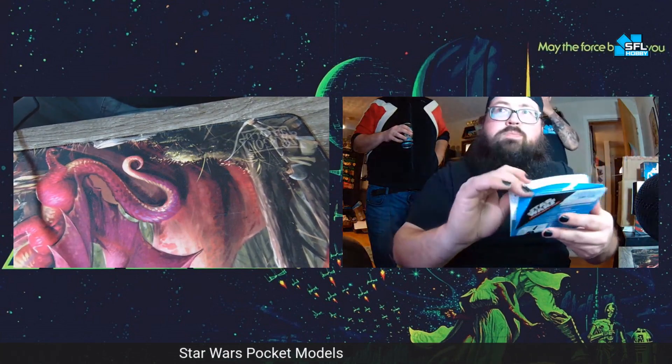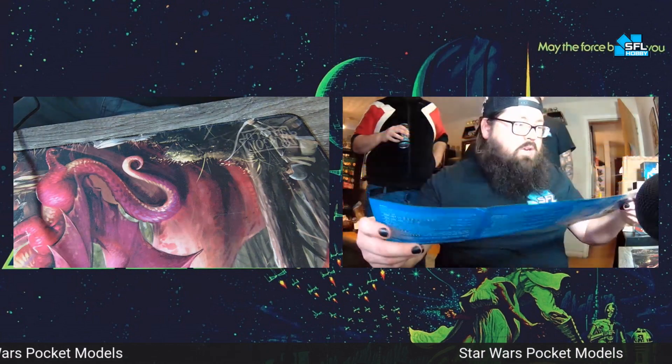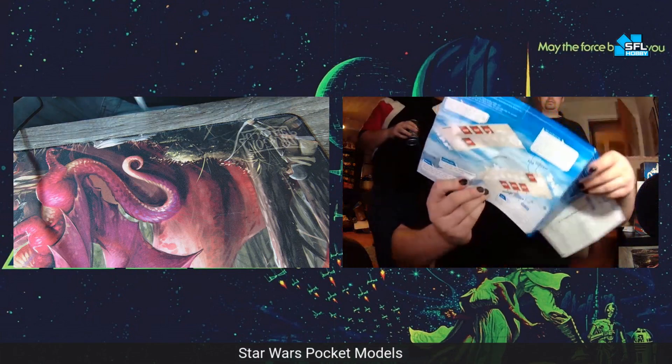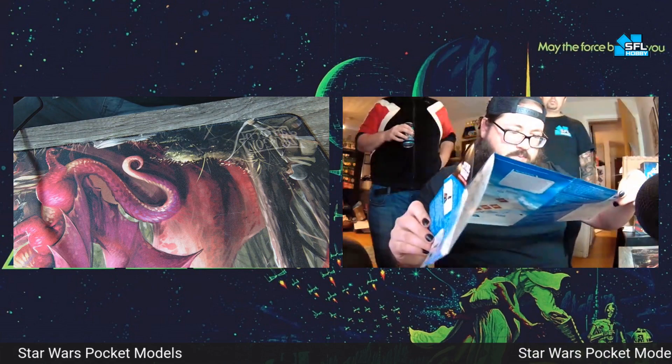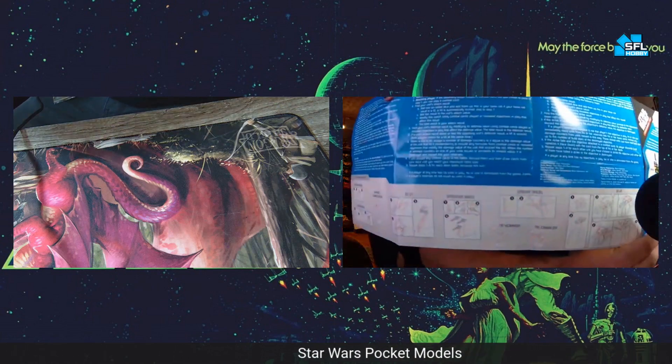Alright, so here's what we got. There goes the cards right there. Big cards. This is a manual, and then you got your play field there — how to play it. It's the half battlefield, and it tells you how to build the pocket models down at the bottom.